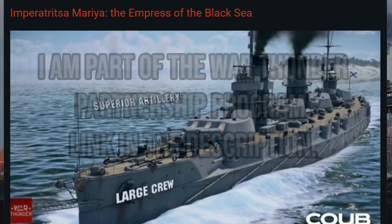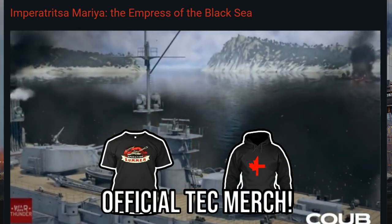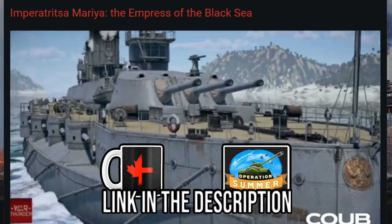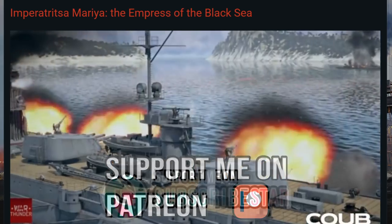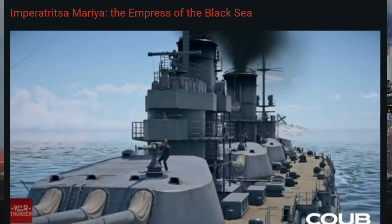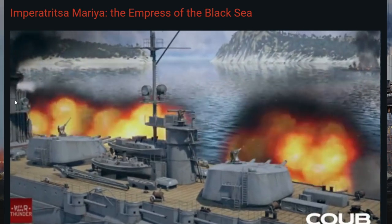Hello everyone, hope you're doing well. Today we are looking at another Updates New Power dev blog, and this time we're having a look at the Imperatrista Maria. This is a Soviet battleship that is new to the game in Updates New Power. It's going to be rank five, at the end of the tech tree, joining another very large Soviet battleship.